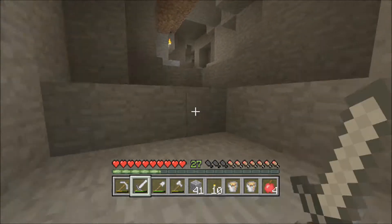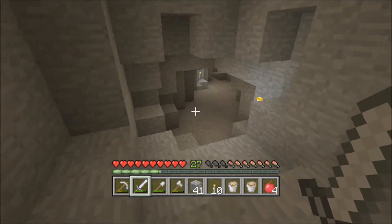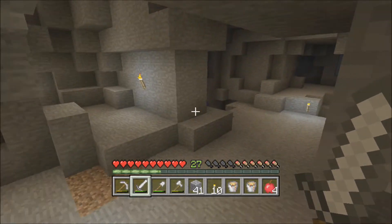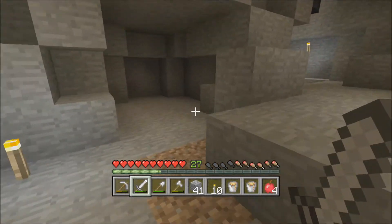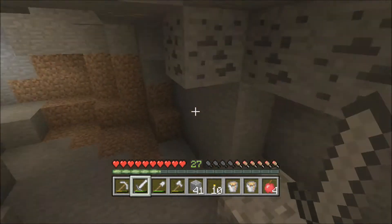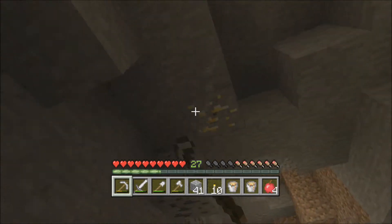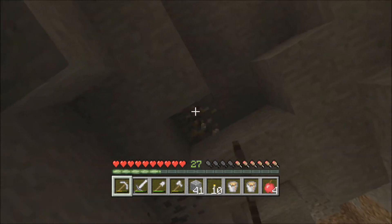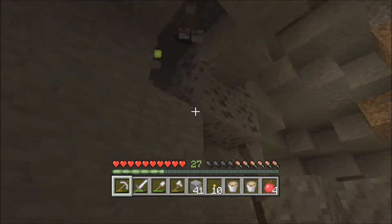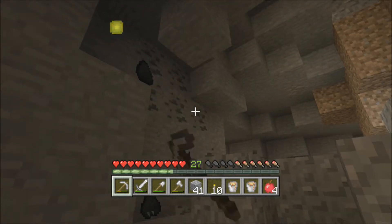I'm sure I came down from this way. See, what you're meant to do is always keep the torches on your left hand side, which I don't do. And then when you come back they're on the right hand side. I do things differently. Let's collect this gold — oh my god. It'd be easy if you found some diamonds down here.